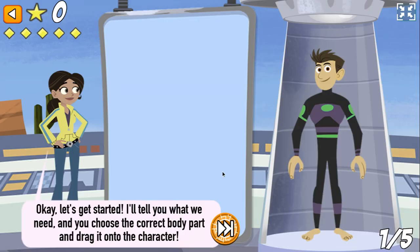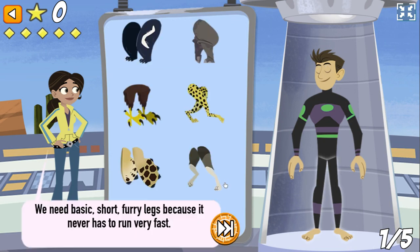I'll tell you what we need, and you choose the correct body part and drag it onto the character. We need basic, short, furry legs because it never has to run very fast.